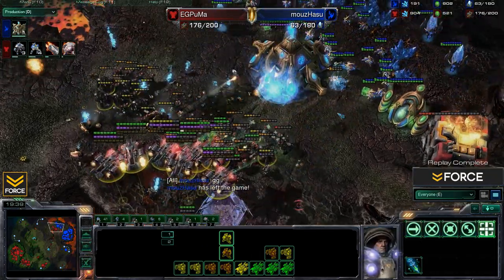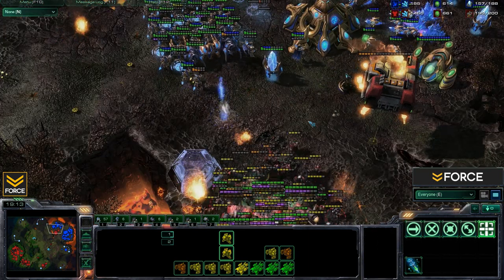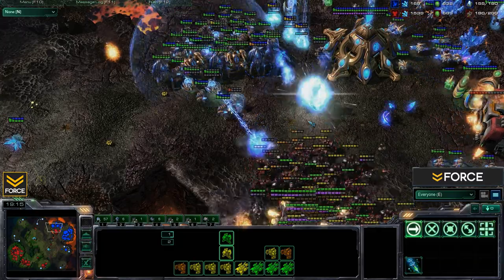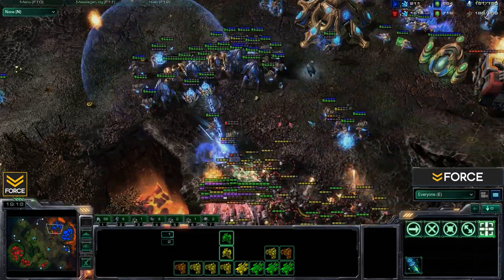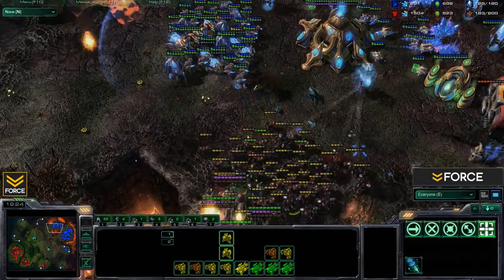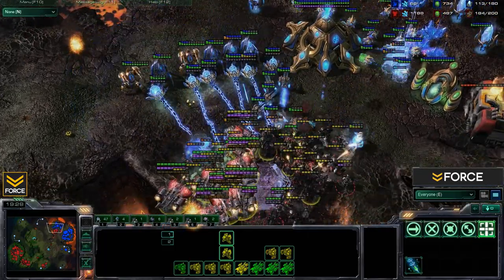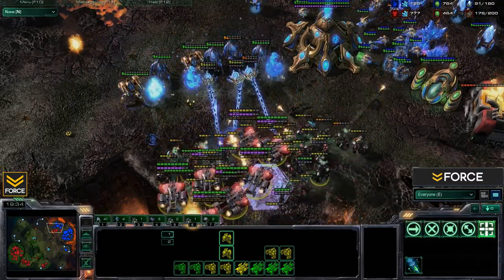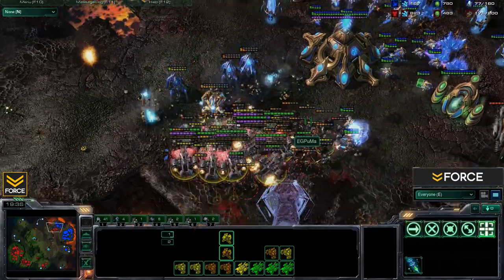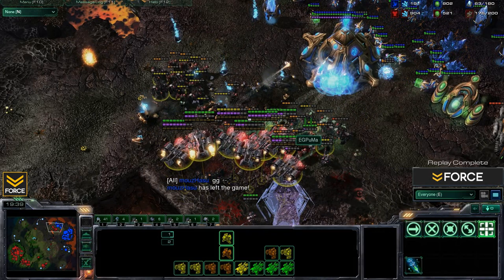Puma gets the GG from Hasu. Great game number one between Puma and Hasu. Puma showed why he is such a dominant Terran player with complete control all game — a nice stim timing push taking out the expansion, plus constant aggression allowed him to handily take this game. Game number two is coming up in just a moment. As always, if you like the content please subscribe, thank you for watching, keep watching and keep owning.